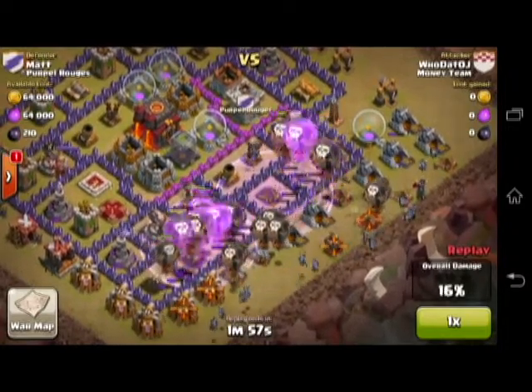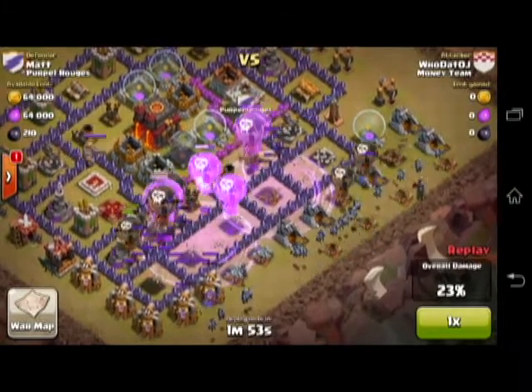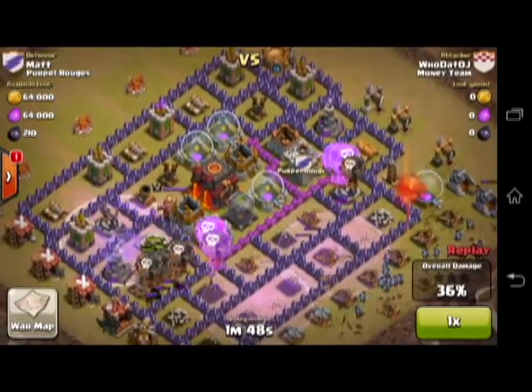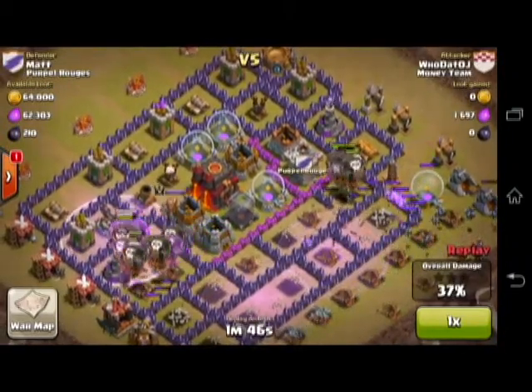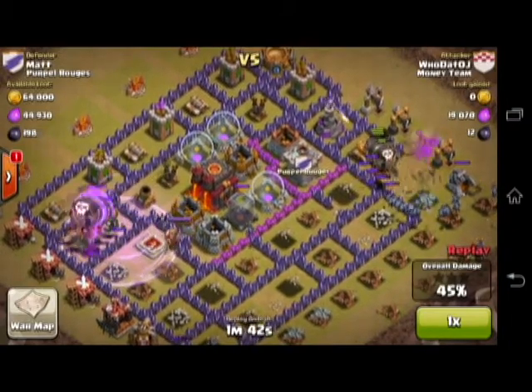I used the Rage Spells to get right in on his Air Defenses. With those down, he now only has two Air Defenses that can actually pose a threat to my balloons. I use the Rage Spells to speed up my balloons to get them where they need to go without taking too much damage. That's the only downside to using balloons — the fact that they are so slow.